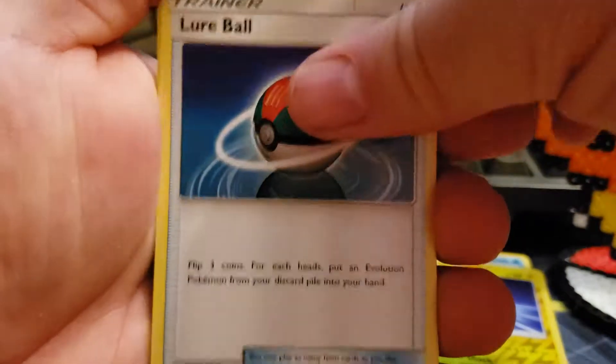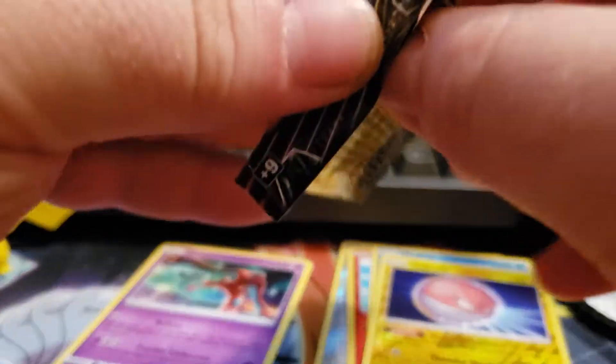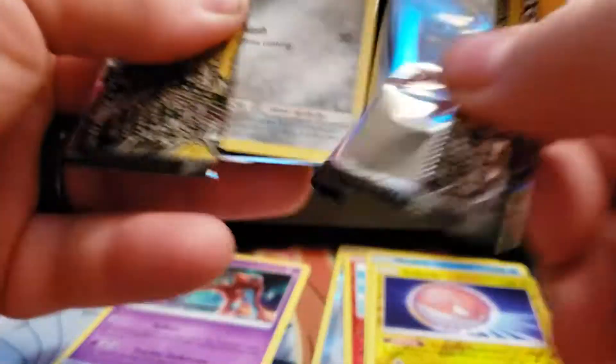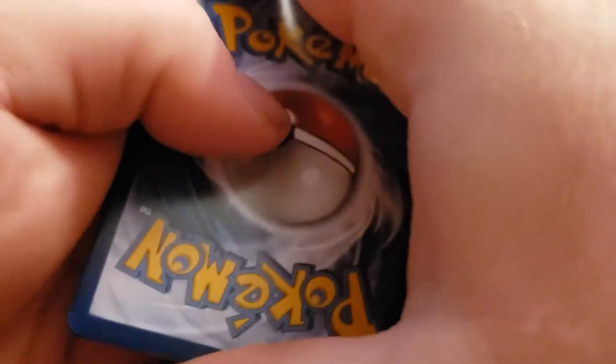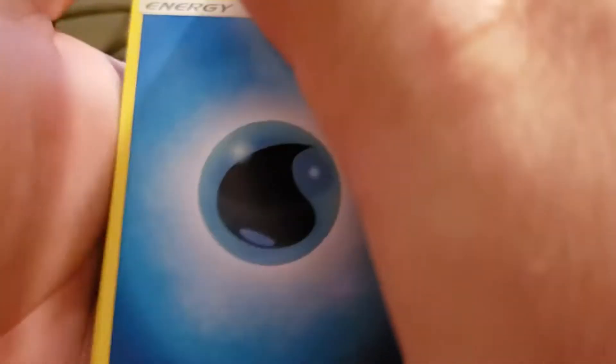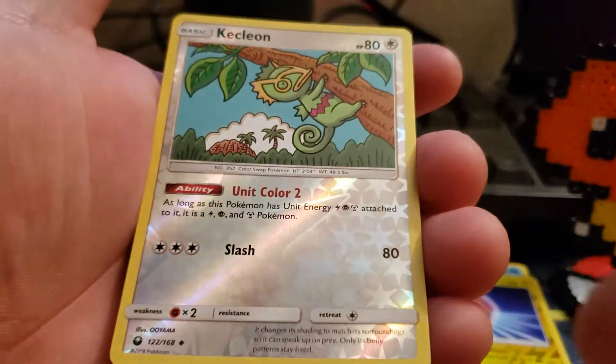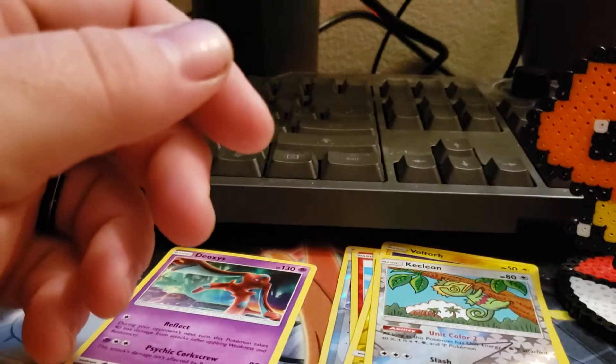We've got a Lure Ball, a Luvdisc, and a Spinner. Anybody else having problems finding Dollar Tree packs anywhere? This is the first Dollar Tree packs I've seen in a while. Water Energy, and a Reverse Holo Kecleon — not uncommon. All of them Reverse Holos.